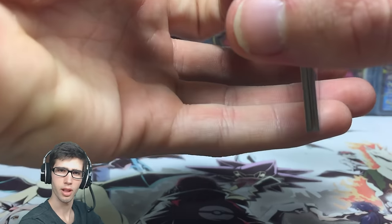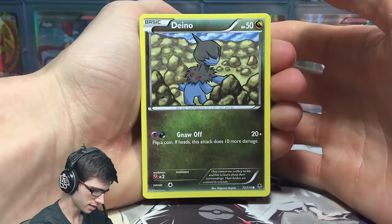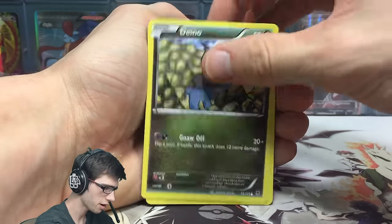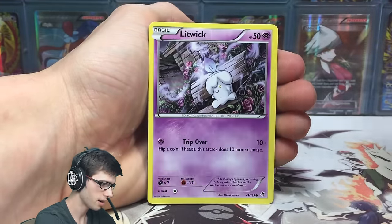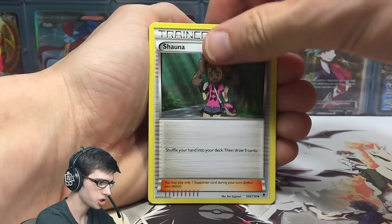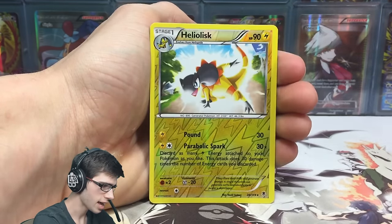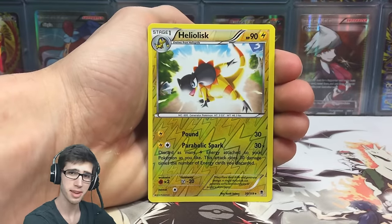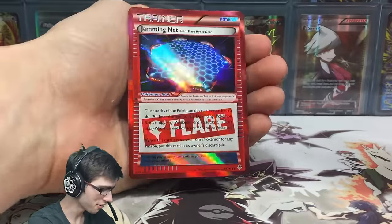I think I'm still hunting for the Florges full art and the Mega Gengar secret rare. With that said, let's go into this first pack and see what we can get. We've got a Dino, a Krabby, a Spearow, Yanma, a Litwick, a Shauna, a Roller Skates, Robo Substitute, a Heliolisk reverse rare — which is a holo in the set, so that's pretty epic.